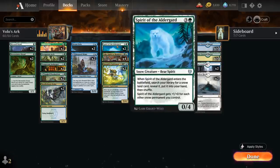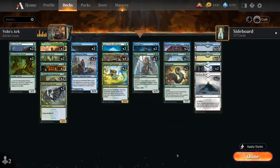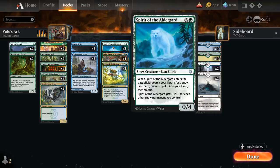At four mana we've got two copies of Spirit of the Elder Guard, which can search up one of our Snow-lands. We also have two copies of Faceless Haven as a creature land we can search up with Spirit, and its power equals the number of Snow Permanents we control, so it gets powered up by our lands.